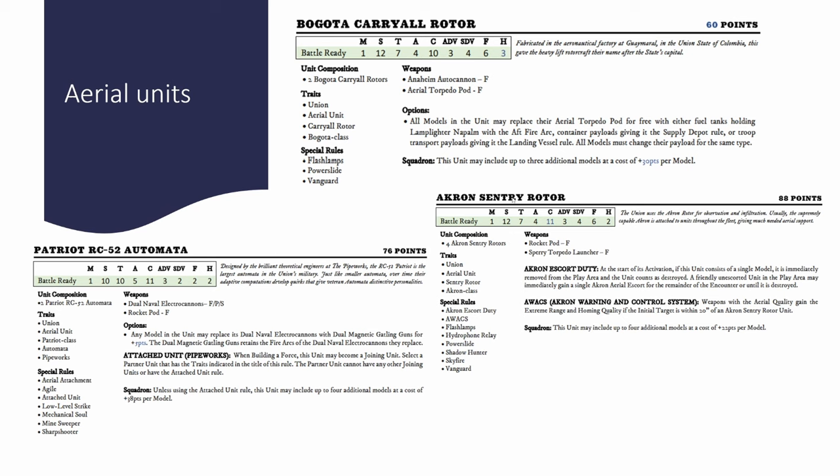The other big competitor to the Bogota Carryall is the Akron Sentry Rotor, clocking in at only 22 points per model — though you must buy them in packages of 4, making the baseline 44 points. The weapon systems are less impressive: rocket pods are worse than Anaheim Autocannons, and the Sperry Torpedo Launcher ranks lower than the Aerial Torpedo Pod. But you're getting these more for their utility. The AWACS rule is a key reason to choose them — it allows weapons with the Aerial quality to gain extreme range and homing if the initial target is within 20 inches of an Akron Sentry Rotor, and they also get Vanguard.